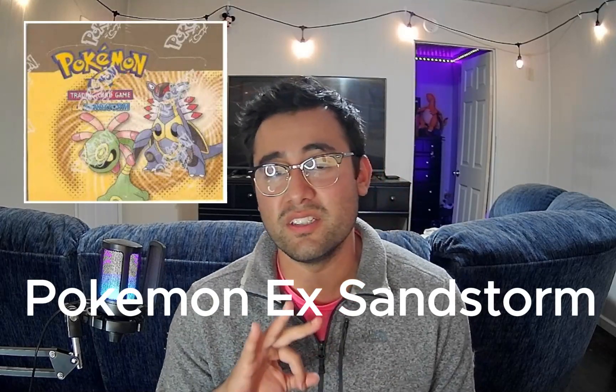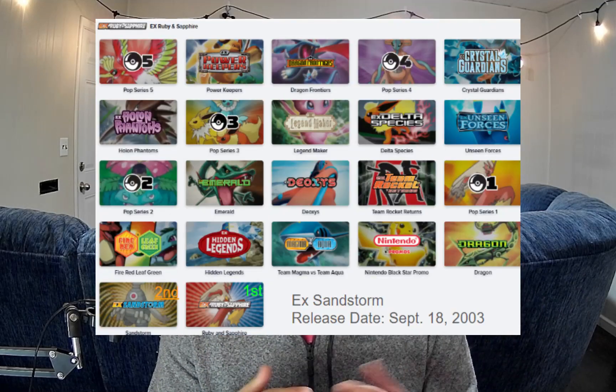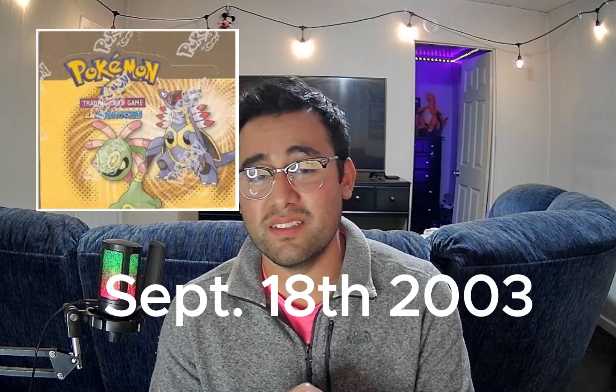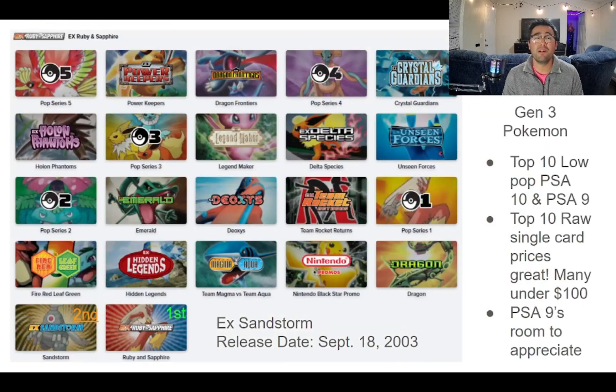How's it going everyone? I got a great video for you today. We're going to be talking about EX Sandstorm, which is a third generation set and the second set from Ruby and Sapphire. What's really cool about this set is that it's 20 years old — the release date was September 18, 2003. But these PSA 9s are really inexpensive; most of them for the top 10 cards are under $150 for a PSA 9. So I beg the question: is this a new investment of a vintage set we should be looking at, because there's a low population and inexpensive PSA 9s?